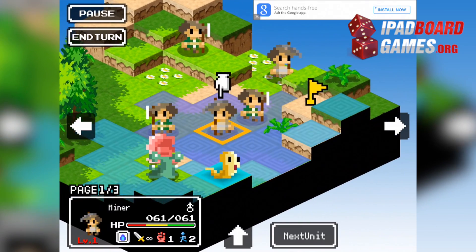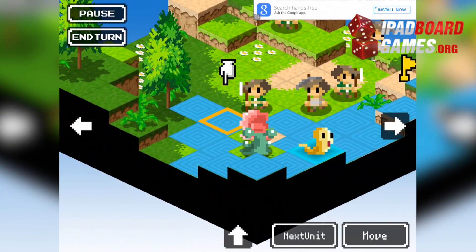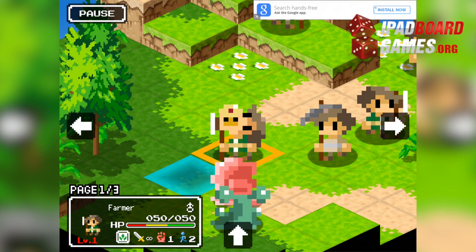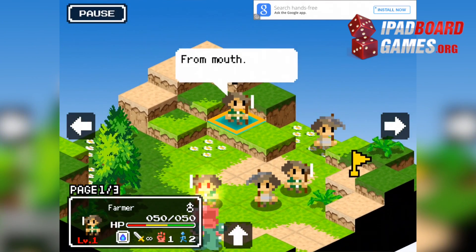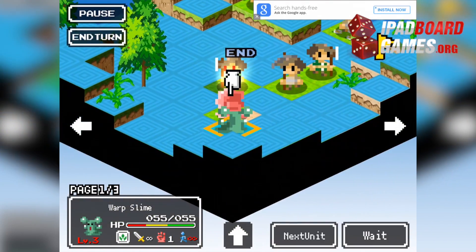You'll begin each level hopelessly outgunned, with the goal being to take over the most advantageous humans. Each unit has a rock-scissors-paper — excuse me, fire-water-wood designation. You will gain a boost in stats by taking over a human of the same type as your Slime, and the difference in your relative levels, as well as the presence or absence of armor on the human, will give you a certain percentage chance of taking it over.